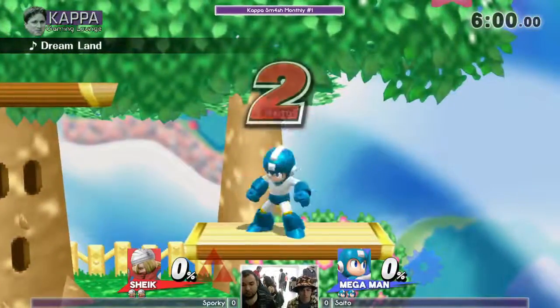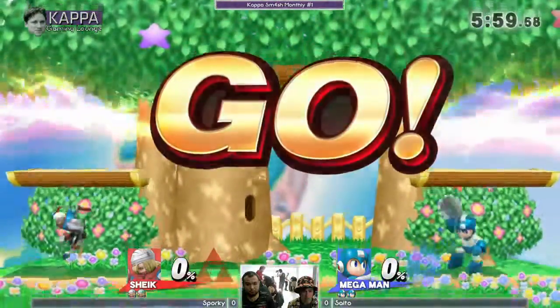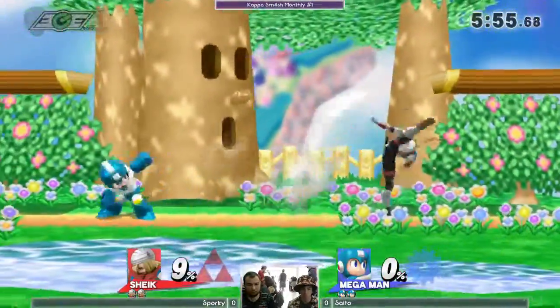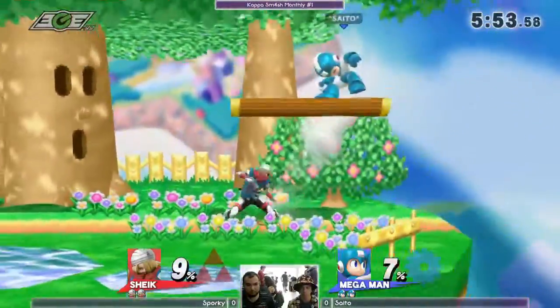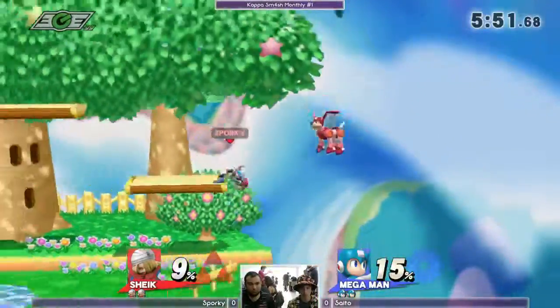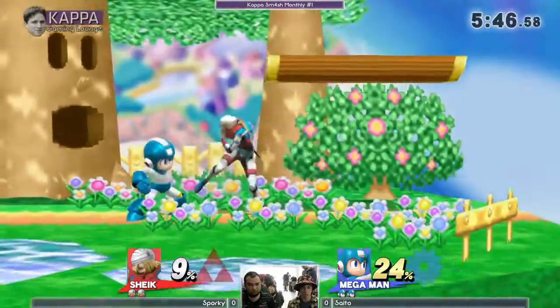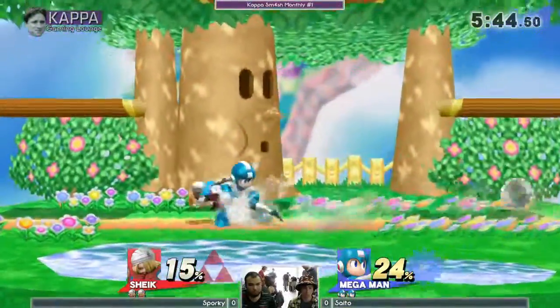I've been seeing Sporky land some nice Bouncing Fish off that side platform, but I'm not sure if he's too used to Mega Man's weight class. Alright, seems to be doing pretty well. Goes for the F-Tilt, but it's not paying off.